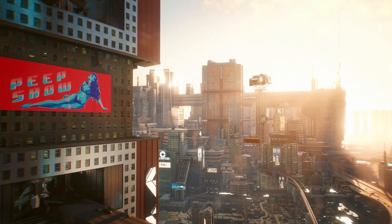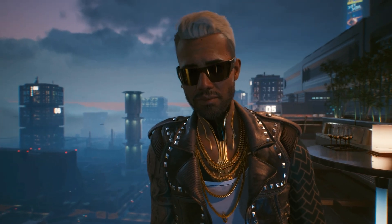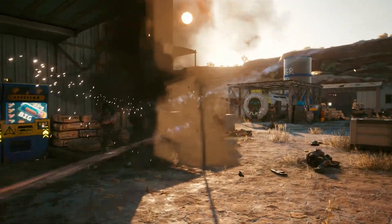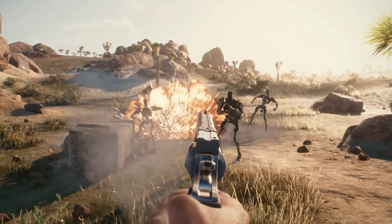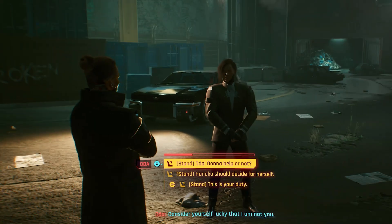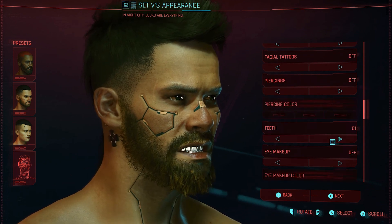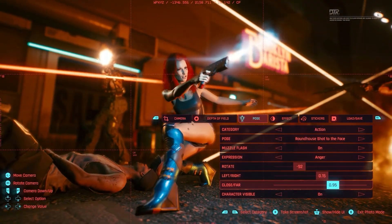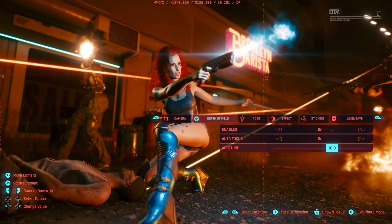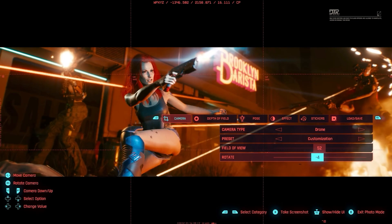With the world of Cyberpunk 2077 being as detailed as it is, with awesome looking NPCs and the crazy carnage you can pull off, photo mode is a great addition to the game. We all know that it's an FPS, and we've seen glimpses of the character creator — it's really awesome to see these various versions of V and how great you can make your character look. Thanks to the various poses and action shots, you can really bring the scenes to life from a third person perspective.